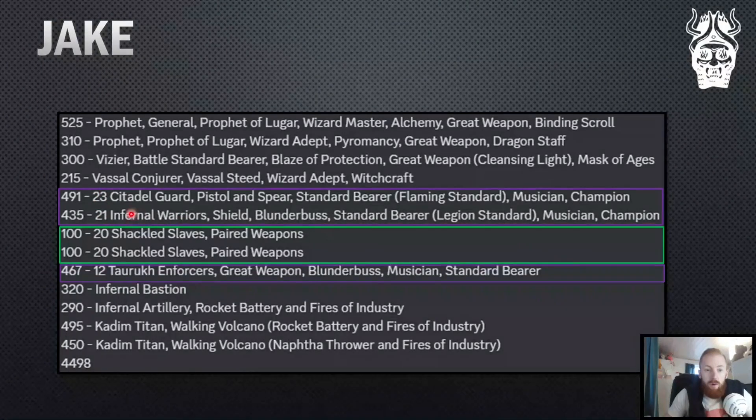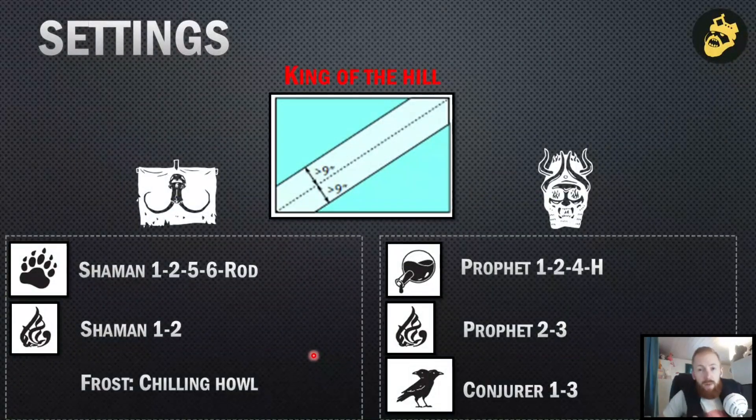Jake had two blocking core units: one unit of warriors with the bastion and one unit of citadel guard with pistol and spear. Two units of shekel slaves, a unit of 12 enforcers with great weapon blunderbuss — so a lot of shooting in those three units, and the three scoring units can also shoot, which is interesting. Then he had a rocket battery on the ground, two shooty titans, another rocket battery, and a naphta troller in the list. We played randomly: King of the Hill with refuse flank deployment.